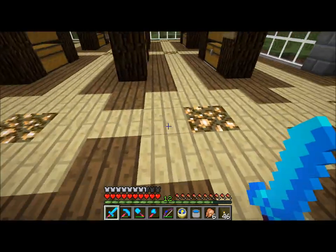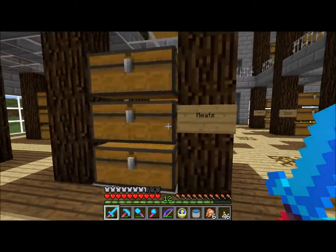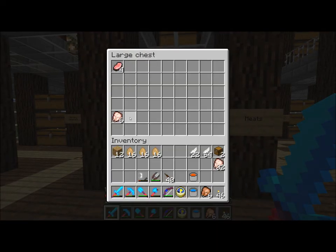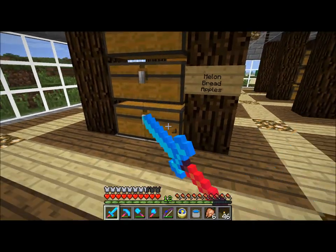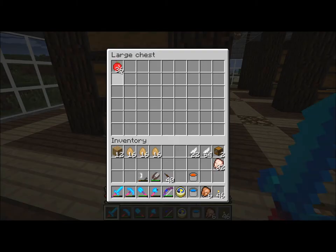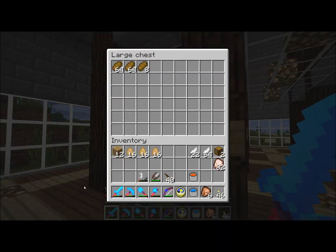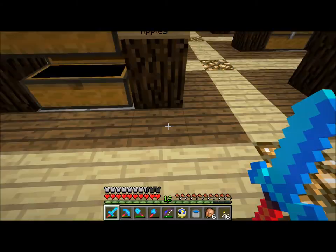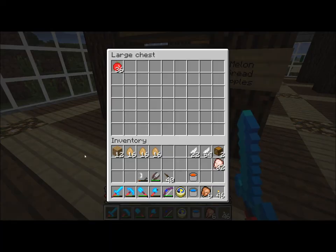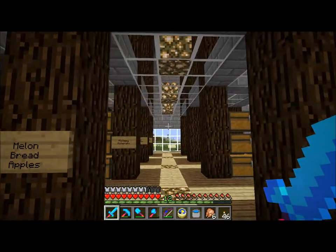Gunpowder — I don't have any TNT in here right now. On this side we have meats, which just has this in it for now. We're going to put melon, bread, and apples. I have bread and apples here. I've been building up quite a few apples. I don't really expect to ever fill this chest up, but it'll be nice to just have a place to put things so I can grab some apples when I run out of chicken.